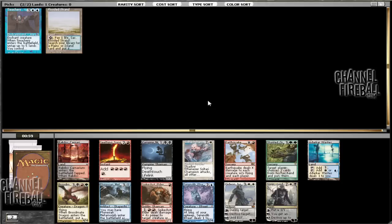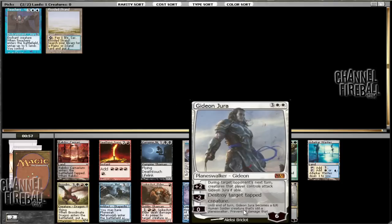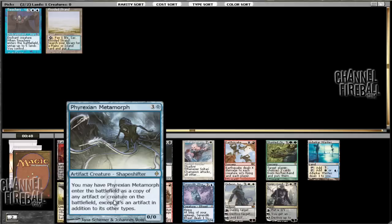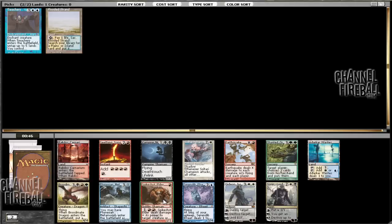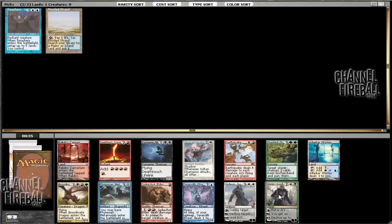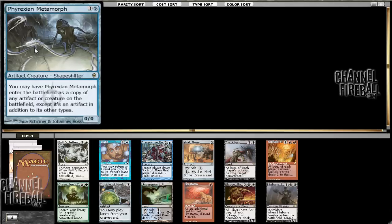This pack is also kind of boring. There's Gideon, Sorin, and Phyrexian Metamorph, which is decent. Being able to copy anything is pretty sweet — clones are generally pretty good. This being the Holiday Cube, this can copy artifacts, so I'm more of a fan of that. I'm going to take the Metamorph and maybe one of these guys wheels. Maybe we go blue-white, who knows. We'll just have to wait and see what colors are coming. The Metamorph is going to make our deck pretty much regardless.